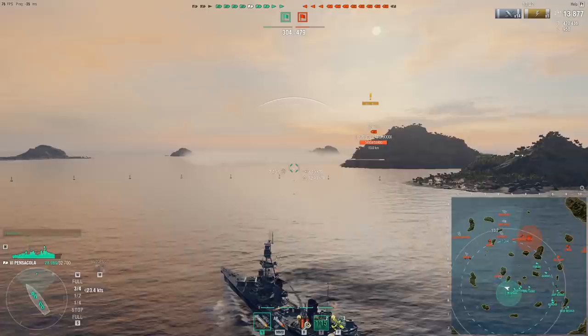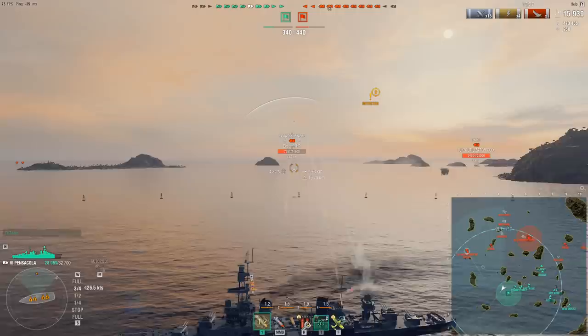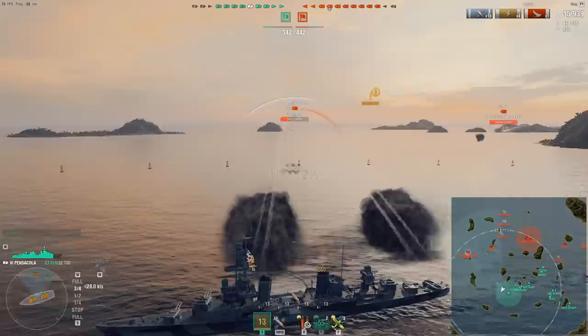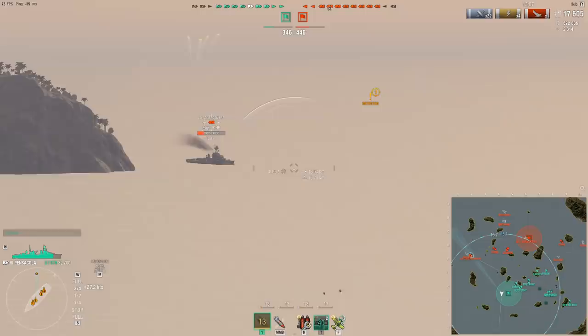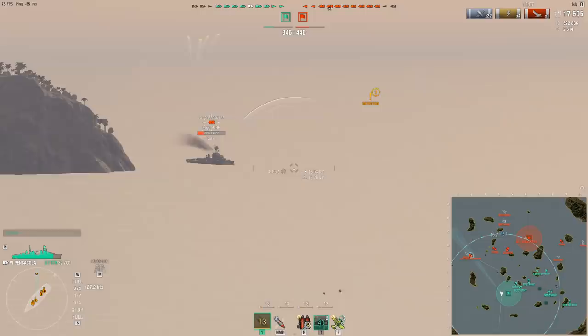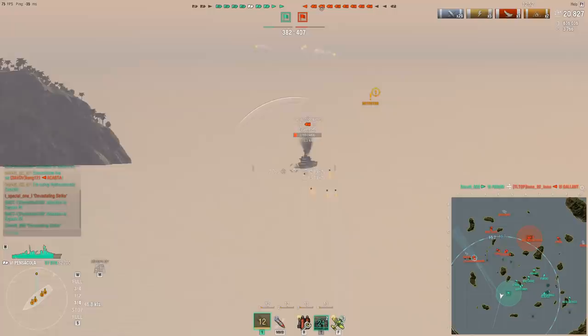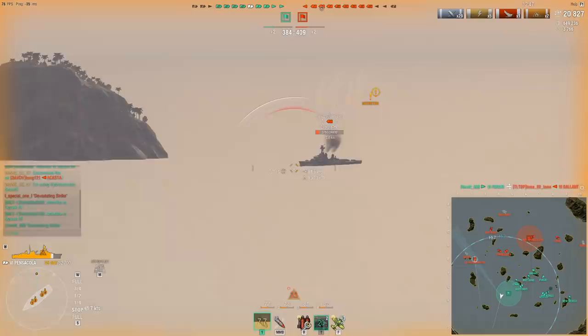The Pensacola — where the rudder shift might not be the tightest, when you slow down you saw just how tight the turning circle becomes, allowing you to maneuver quite well if you react in time. The target reverses out of smoke — it was only a matter of time before hydro caught him, and HE finishes him off. Note that I'm detected and being focused by multiple ships, so I instantly turn around and disengage. As a cruiser, especially in early game, survival is the priority — don't tunnel vision on a low HP kill. Focus on surviving, and dealing damage while doing so is a bonus.